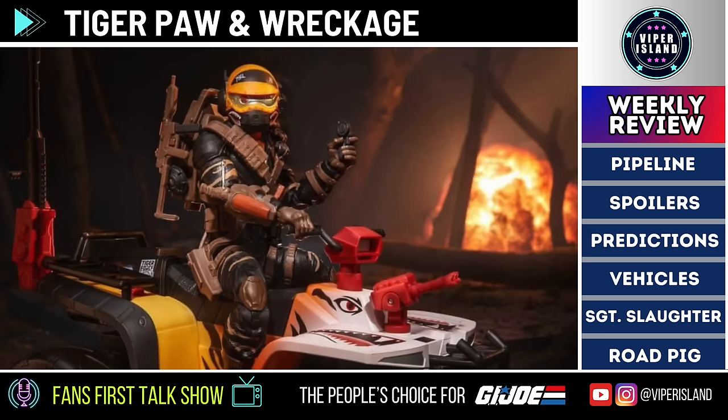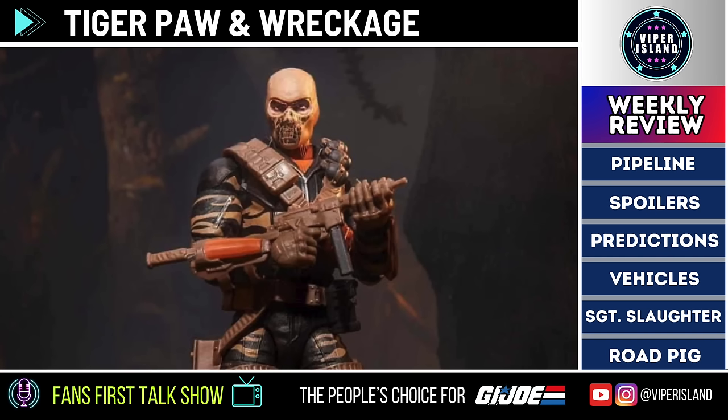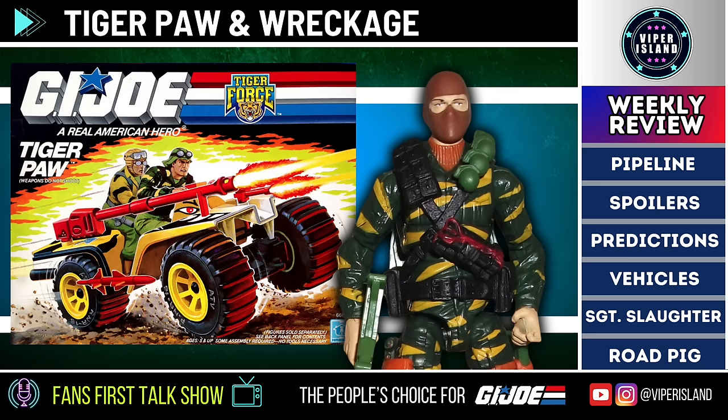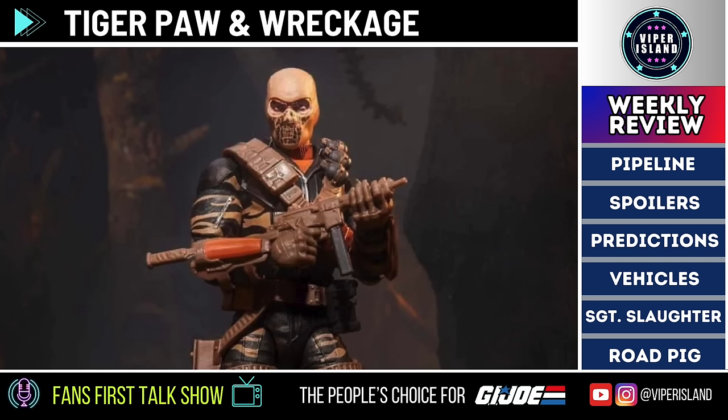First up, we have a brand new figure and vehicle set. Back at the start of March we told you we felt very confident that the Tiger Paw would be paired with the G.I. Joe character Wreckage. For those unfamiliar, Wreckage initially went by a different name — Sabretooth — originally planned for the 1988 Tiger Force lineup but later canceled. In 2003 the figure was released as part of a Tiger Force set with the name Wreckage. Now we have confirmation that Wreckage has been paired with the classified version of the Tiger Paw, which is a redeco of the Cobra Ferret.